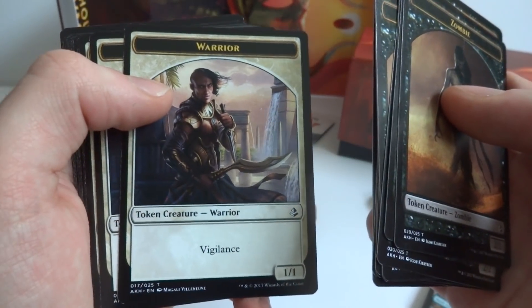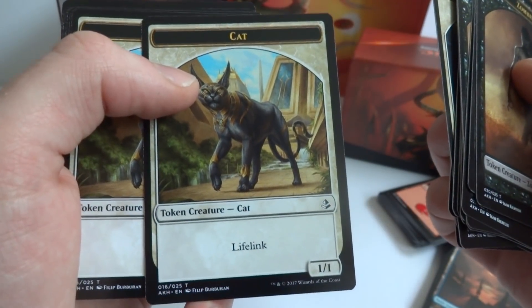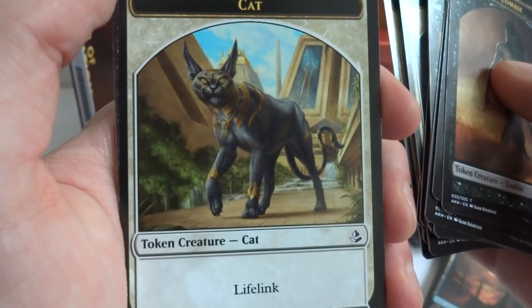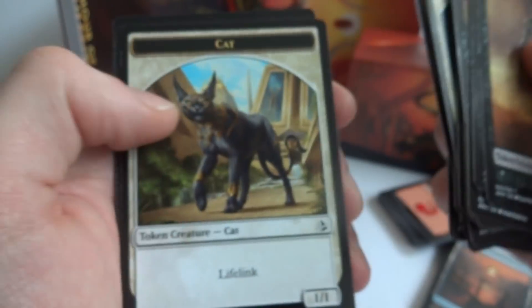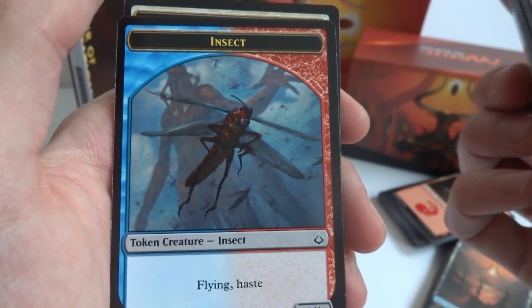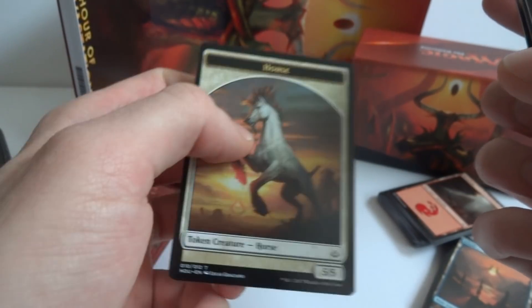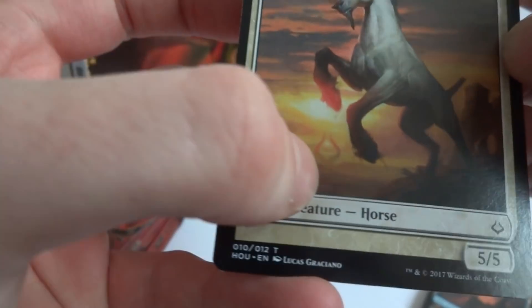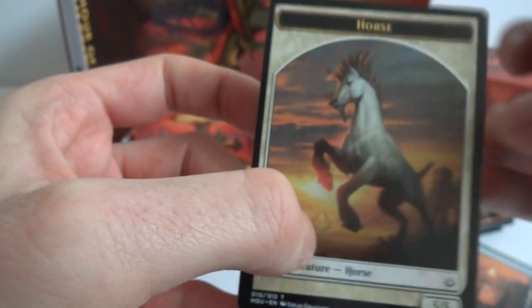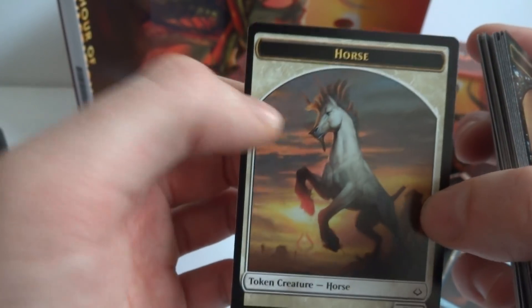Quite a few tokens: some warriors with vigilance, some 1/1s, a 1/1 cat creature with lifelink — cool. There's what looks like a sphinx token. Then an insect with flying and haste — looks like a red-blue creature. And a random horse with horns! Beautiful sunset in the background, and he's got a little beard going on — beautiful clouds, beautiful everything.